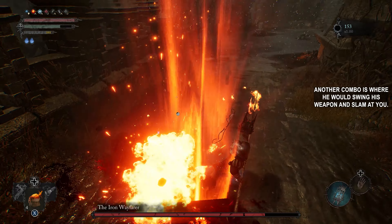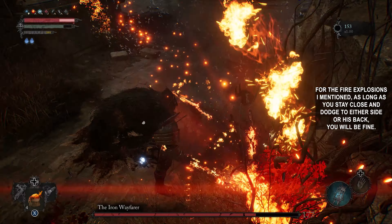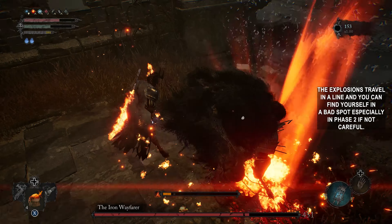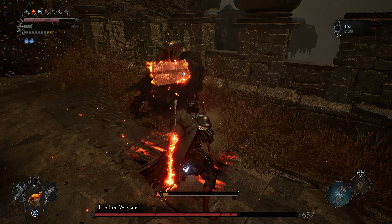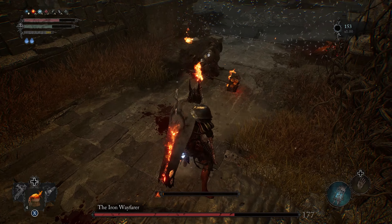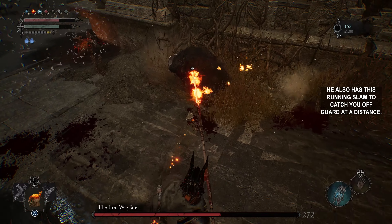Another combo is where he swings his weapon and slams at you. For the fire explosions, as long as you stay close and dodge to either side or his back, you will be fine. The explosions travel in a line and you can find yourself in a bad spot, especially in phase 2, if you are not careful. He also has a running slam to catch you off guard at a distance.